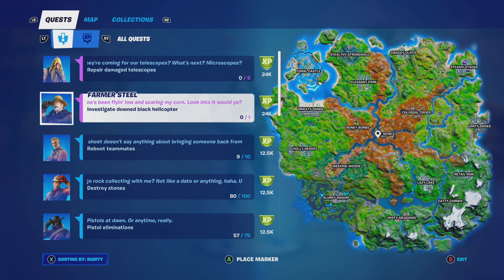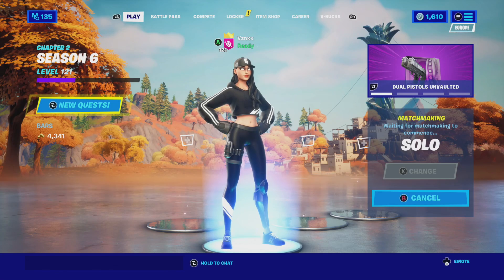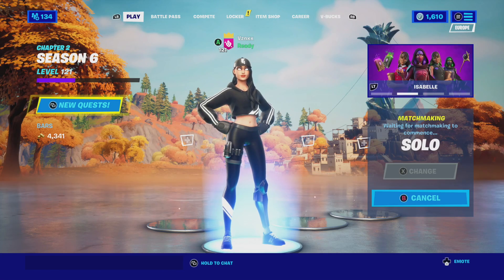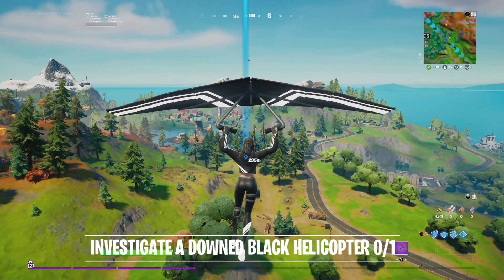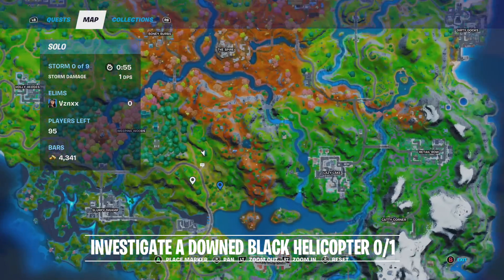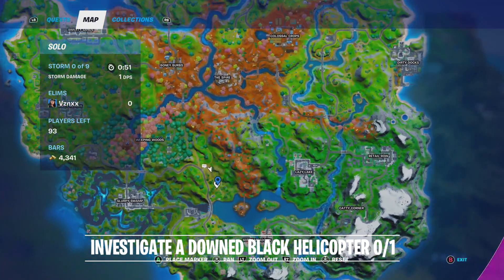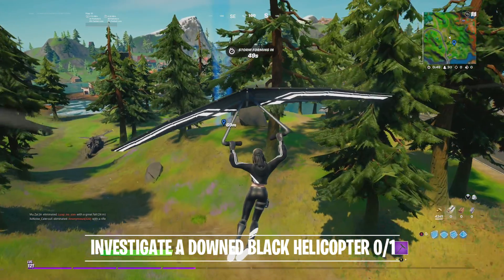The first thing we're going to do is find the downed black helicopter — should be pretty easy to find. I believe it's down in this area. I have found the location: it's going to be right here, quite close to this embassy. If you zoom in on the map and pause the video, you can see it right there.